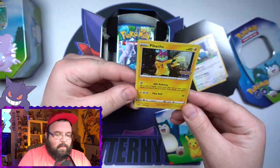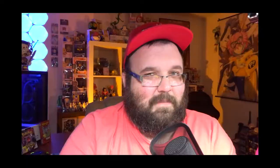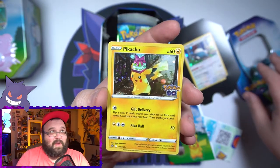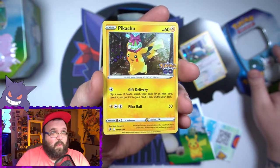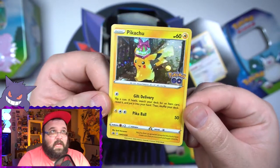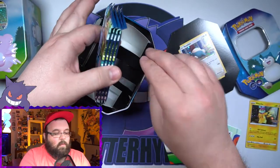The other promo is Pikachu — I wasn't sure if that was supposed to happen, but there we go. We might have gotten an error tin. I believe Juice Prophet has a video up as well, but I might need to check that out. Either way, there is the Pikachu promo — this is the one that came with the other tin — and then we've got our four packs here.